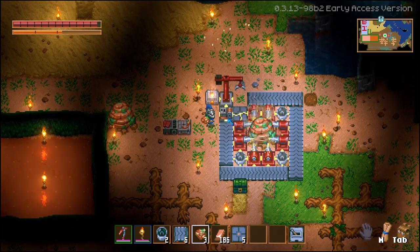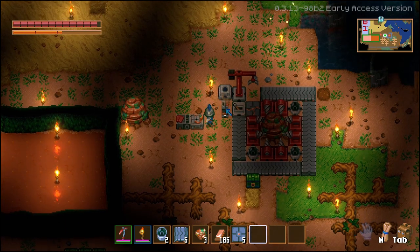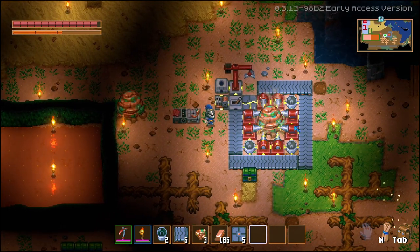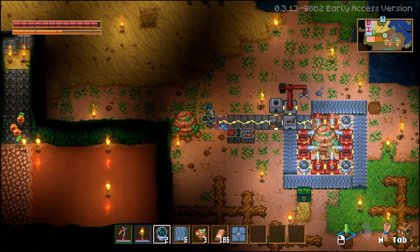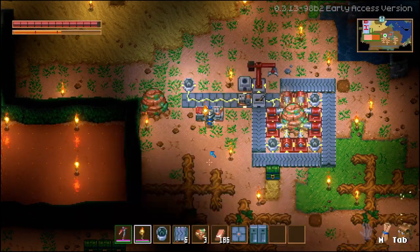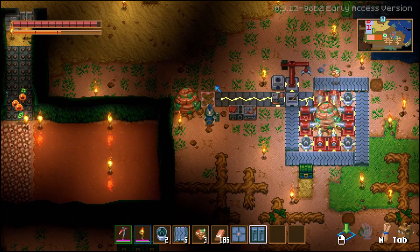To fix the sync issue, take away the generator, put in a switch, and connect the generator through that. With the setup completely off, flip the switch and you'll hear everything start in sync. From this switched circuit you can also pull a wire to add another light source, a mechanical door to seal the place off, and connect everything via electricity through one switch.